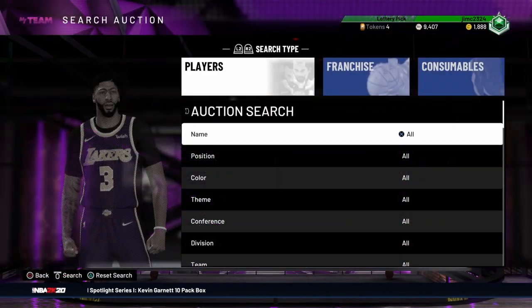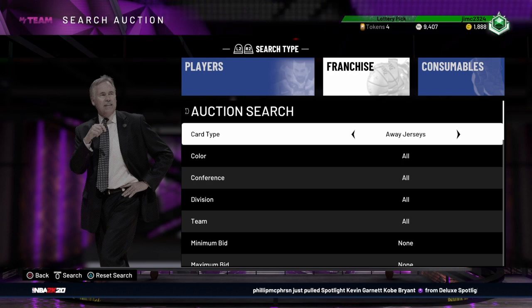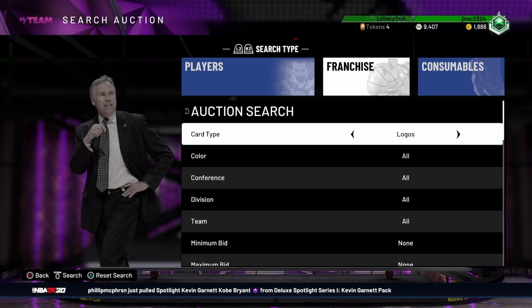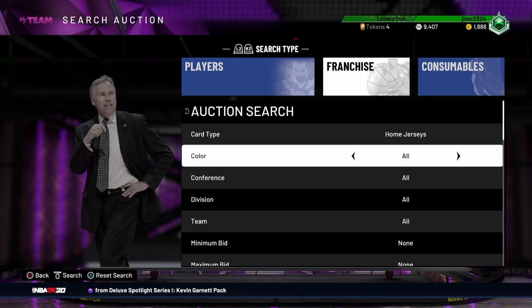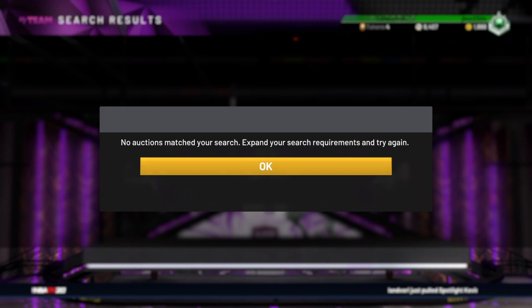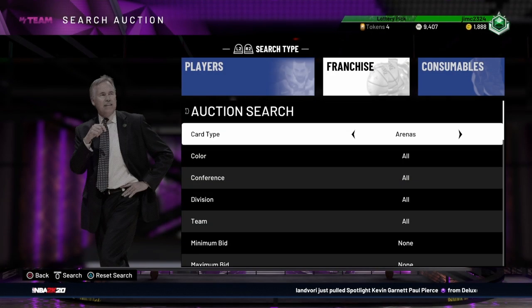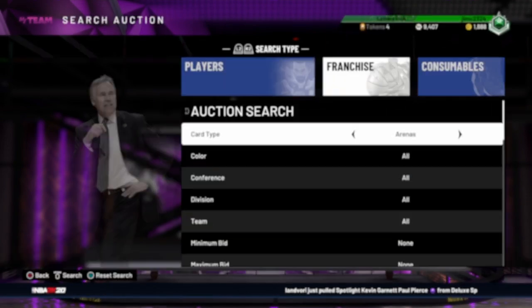What I've been doing is going into the auction house and going over to the franchise section, staying away from coaches. I've been working on jerseys — away jerseys, home jerseys — arenas, playbooks, logos, and ball cards, cycling through them. What you want to do is set your maximum buyout at 500, and if nothing pops up, go to away jerseys; nothing pops up, go to arenas.